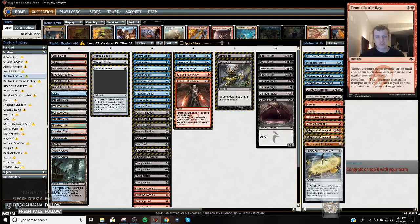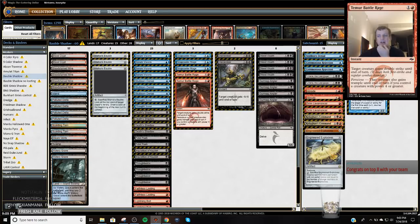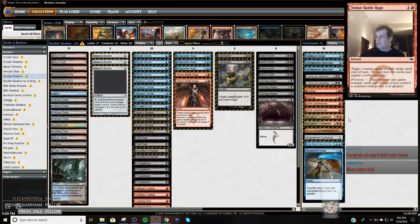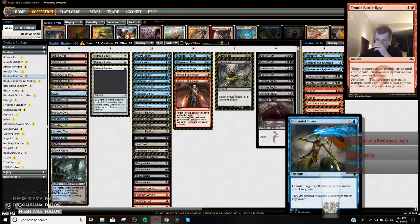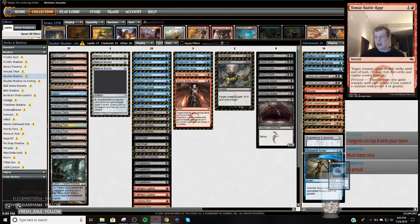I've been streaming most of this for a little while, but I ended up last minute adding a Disdainful Stroke and a Kira, Great Glass-Spinner. I felt like I was overboarding Nihil Spellbomb and it wasn't impactful enough. The Jeskai decks were now playing Baneslayer Angel and Lyra, so I decided to play a Disdainful Stroke and I wanted some help against the removal-heavy decks.